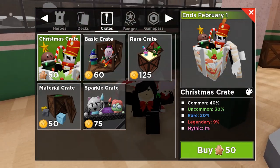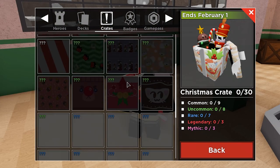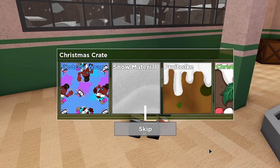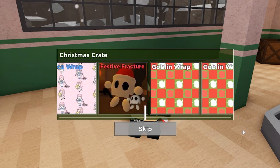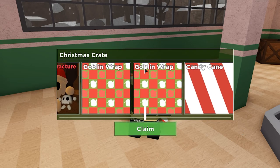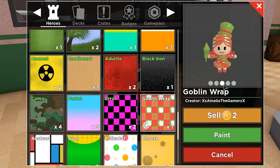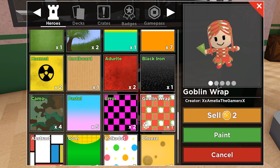I can actually buy one Christmas crate. Should we do it? Just one? Like, there are a lot of stuff to get in here, actually. Let's just do one. Let's go. What's it gonna be? It's gonna be... Goblin Rap. How does this look on Voka? Because that's the only thing that's important. Ooh, that's not too bad, except for the hair. Okay, you know what? Kind of cool. Ooh, made by Emilia. Let's go.